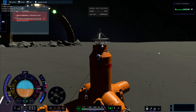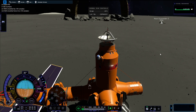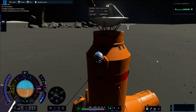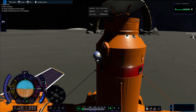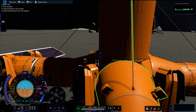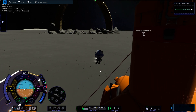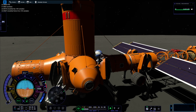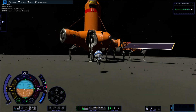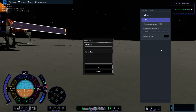I decided to get the Kerbal out for an EVA — I think it's Jeb in this one. And I realized at this point — did I forget a ladder? Yes, I forgot to put a ladder on. But it's too late to go back now. The base is looking pretty cool — I did a pretty good design, and I love these new landing legs. They're a bit chunky but they look cool. We need a flag to mark this as our moon base.